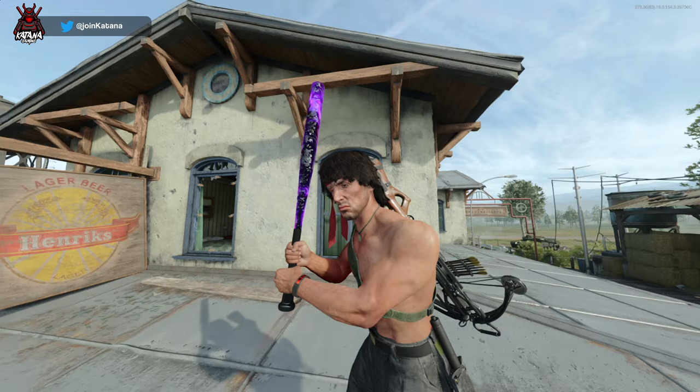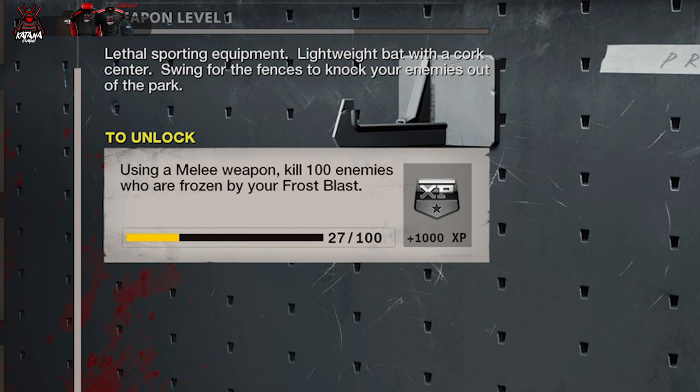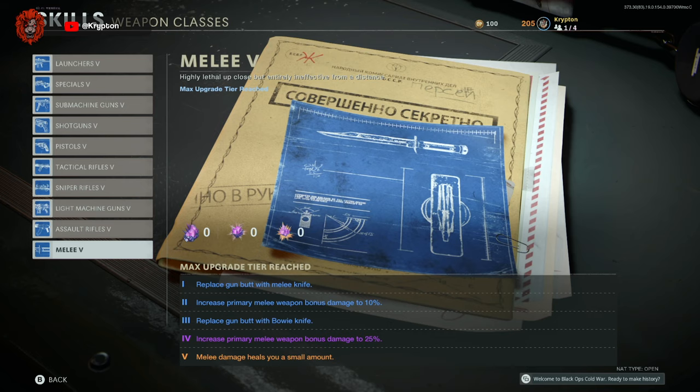Of course, this will depend on if you already have it unlocked and leveled up a little. Before we get into the dark ether method, for anyone that has not unlocked the baseball bat, the quickest way to do it is on zombies — you have to kill 100 zombies that are affected by your frost blast.